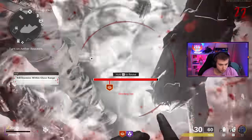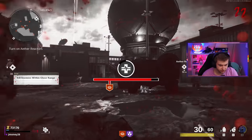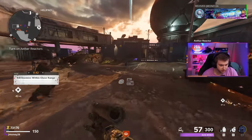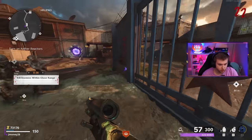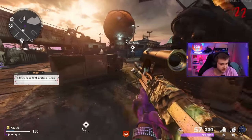Nade go! And there goes my PHD. I thought I had an Aether Shroud to get me out of that. Just wasted such a clutch perk - I could have saved myself by using that perk but I didn't think fast enough.